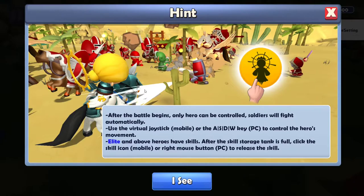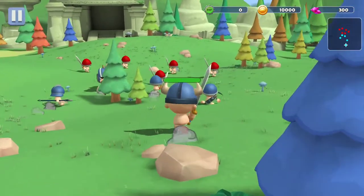Alright, let's do it. After the battle begins, only the hero can be controlled. Soldiers will fight automatically. Use the virtual joystick or... this is a pay-to-win game, it's a mobile game, it has to be. They messed up the WASD order. To control the hero's movement - after the skill storage tank is full, click the skill icon or right mouse button to release the skill. Alright, let's go.